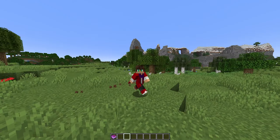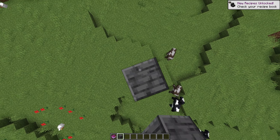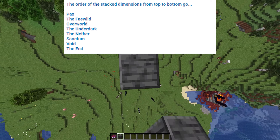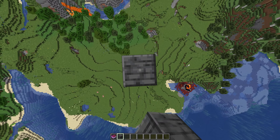Now to the dimensions. Only some dimensions require a portal to enter, and the others require you to literally build up. I'll show you a screenshot on screen showing which ones are up and which ones are down, with the overworld being in the middle and they're stacked in order. So what I mean by this is if I build up high enough, I'm going to enter the Feywild.